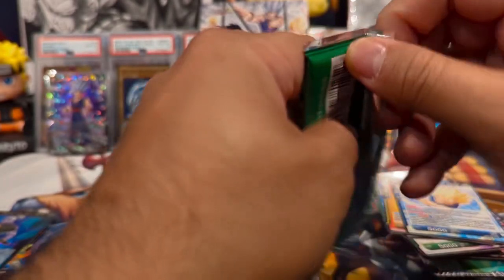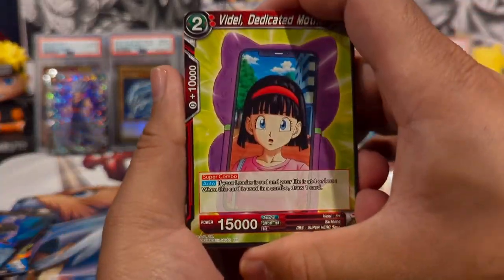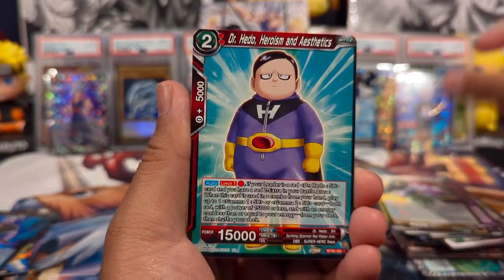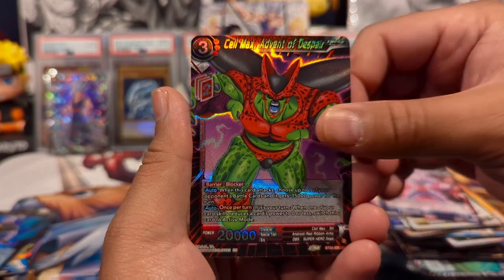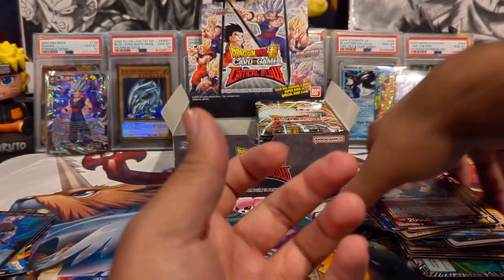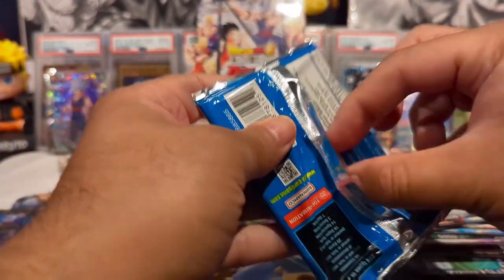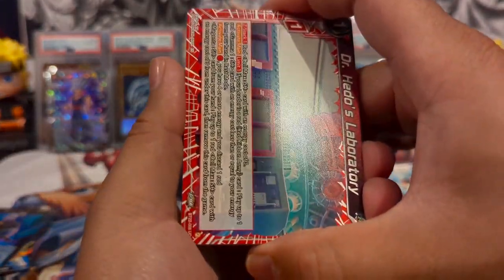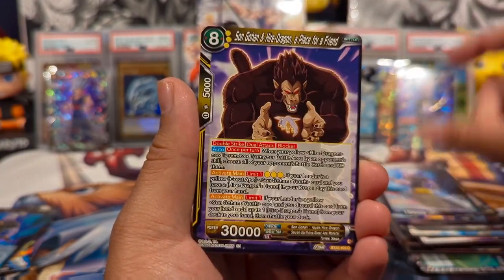There's something I haven't pulled in quite a while — a god pack or a god box. Hopefully we can do a god box today; the godliest box would obviously be a god pack or an SR with the god rare. One day it's bound to happen. We have Celmax, Advent of Despair, and a Super Saiyan Blue Vegito. Are y'all also excited for Zenkai Series 6? The SCRs have been leaked, and I don't know if all the SPRs have been revealed yet.